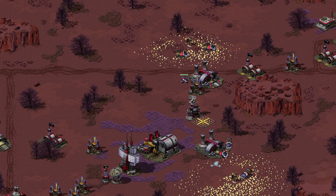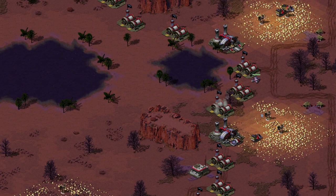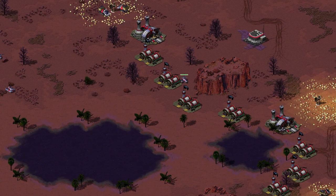The closer you place that refinery to the ore patch, the less your miners have to travel. The less the miners travel, the faster your money flows in. And don't do that just for the first ore patch — plan your base ahead so you reach the second patch before you run out of ore on the first.